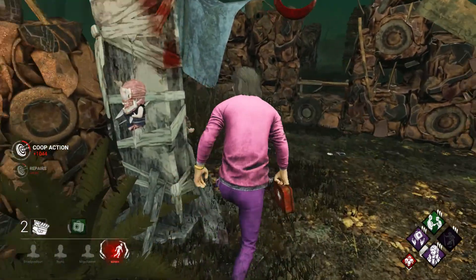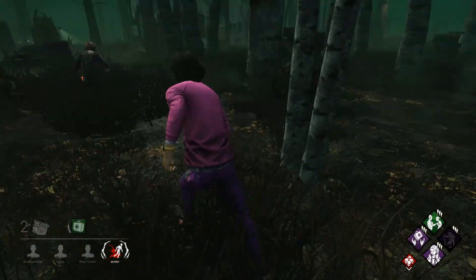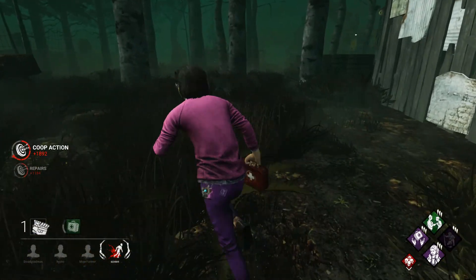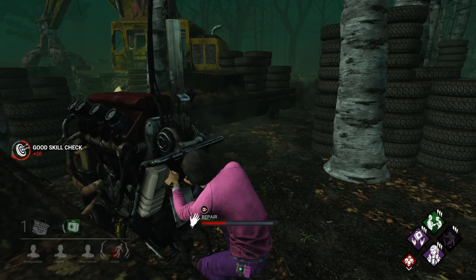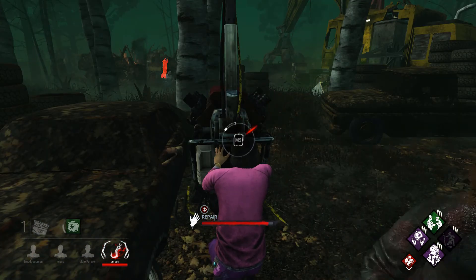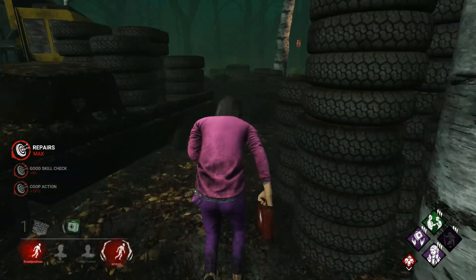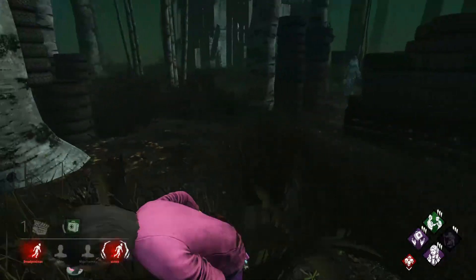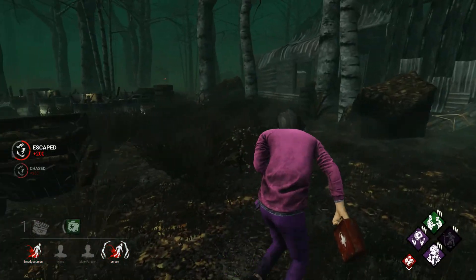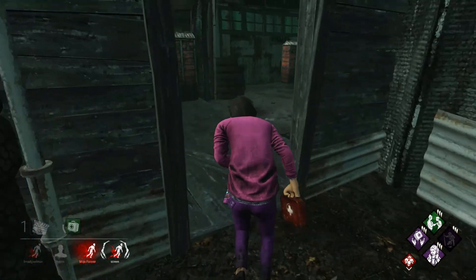Another one bites the dust! That's hella gen rush, FYI Thanatophobia doesn't stop us if you tunnel one guy. Is she coming over here? I have a skill check — don't mess that up. Okay, she's going back, don't even worry. I'm gonna use Inner Strength.